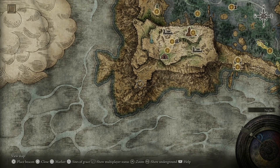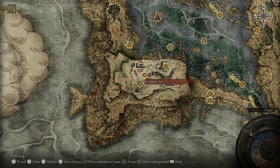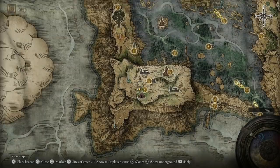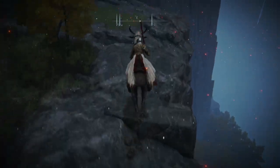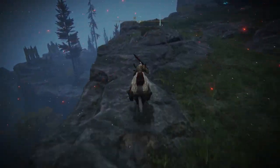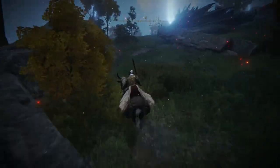Once you are there, you need to get to a specific location. I'm standing at the Moonlight Altar Site of Grace and going there — I'm going to show you the pathing. I also fought another enemy on the way, but it's on the way so you can do this as well. It's a short area so it's not hard to get there, and I'm still going to show you without cutting what I did.